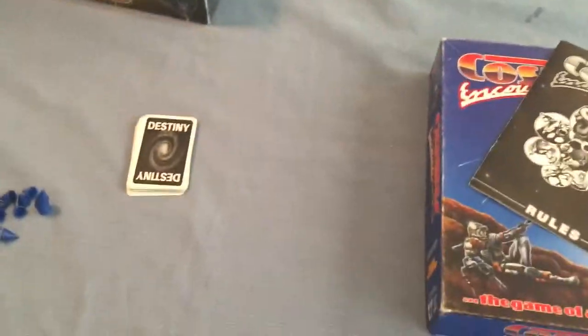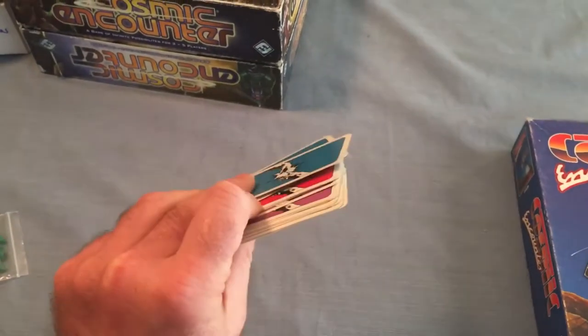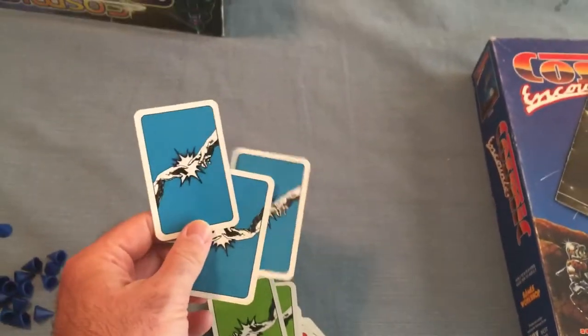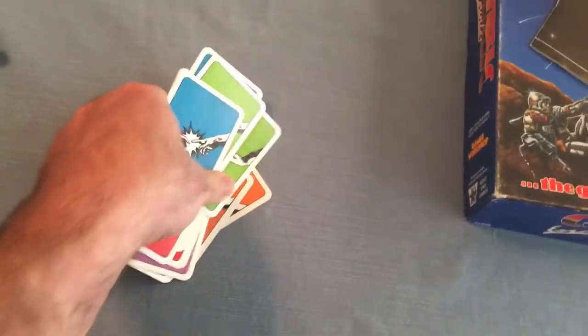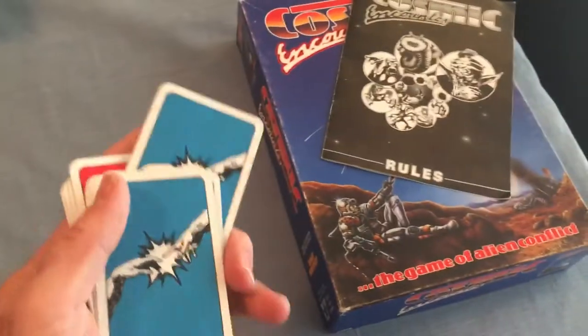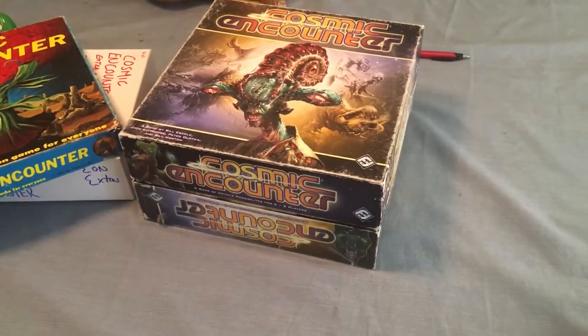They changed the Destiny stack, which used to be little discs in the Eon version, to cards for the first time — just colored cards. Whatever colors you're playing with, you make a Destiny deck out of it, shuffle them up, and then you draw and have an encounter with that color. It's pretty innovative. Not that Games Workshop did anything with the cards, but later on Fantasy Flight definitely would use this deck to great advantage.